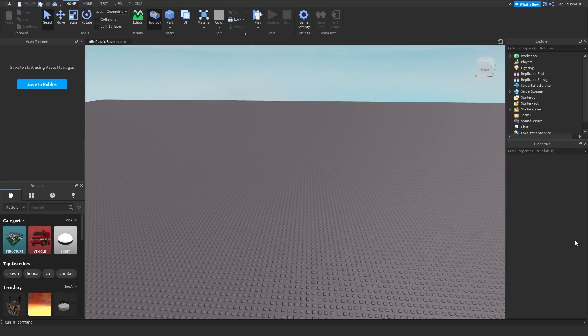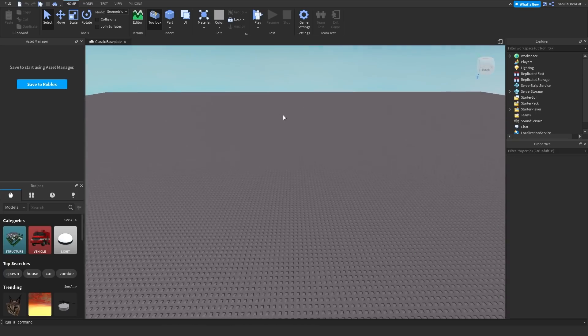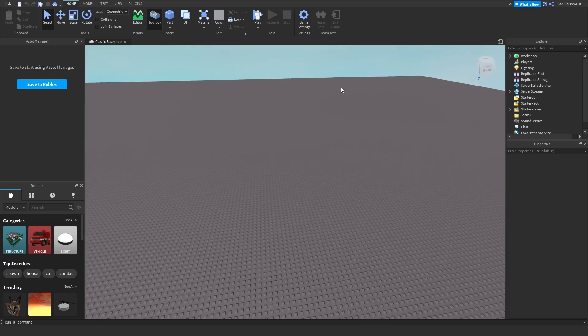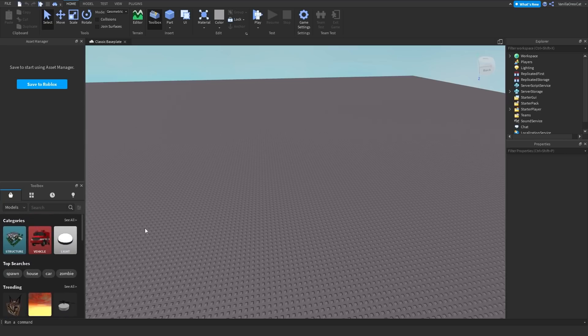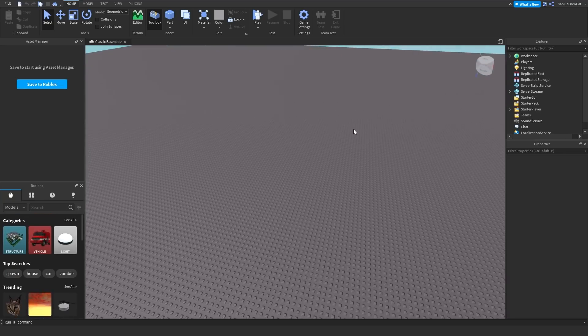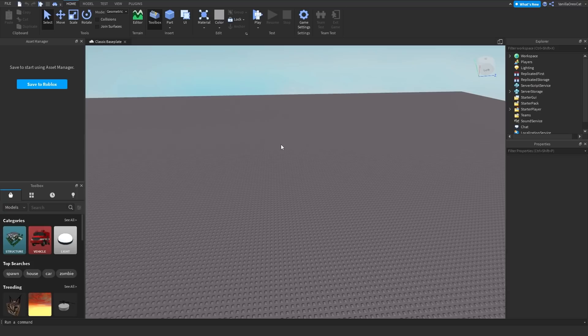Hello gamers, welcome back to another video. Roblox Studio is a thing - you make Roblox games, you can code and whatever, and this is used to make Roblox games. I thought it would be a fun idea to try to make a front page Roblox game - well, not an actual front page game, but like a bootleg front page Roblox game in one hour.